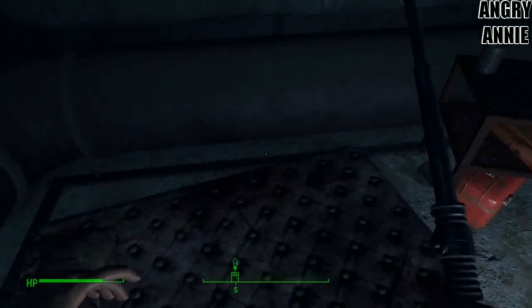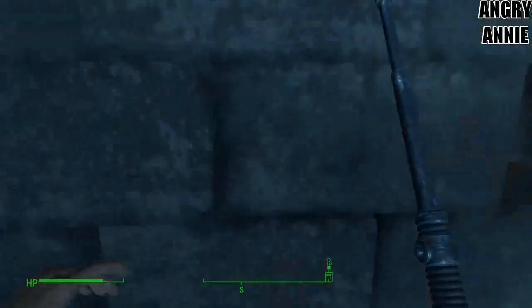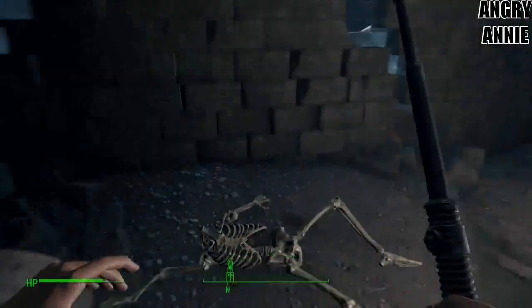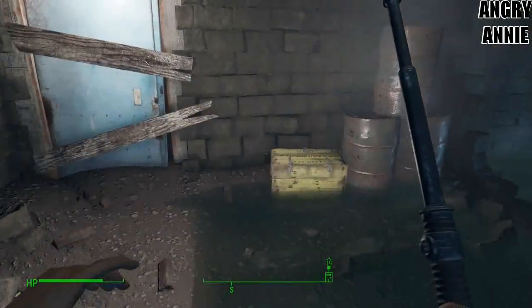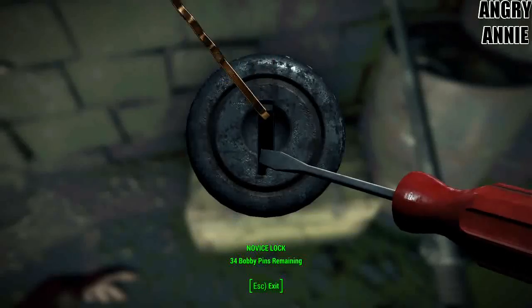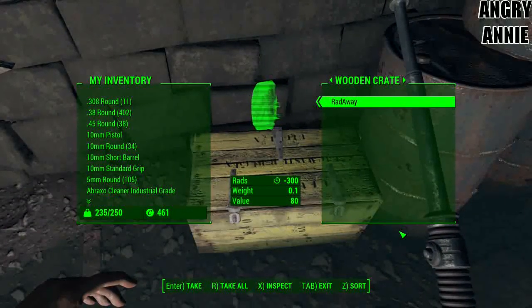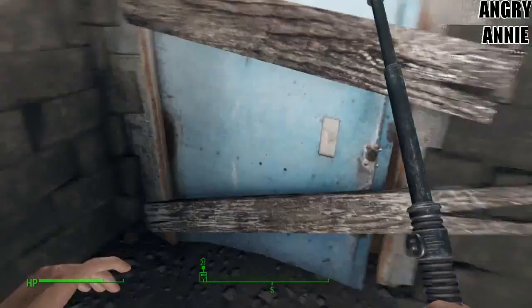I found a very complicated sewer system. There's mole rats and mirelurks, and I found a skeleton clutching a box of sugar bombs. So all kinds of neat stuff going on down here. You might notice I have a baton — I went back to the vault and discovered there were security batons. This is a big-ass sewer system.